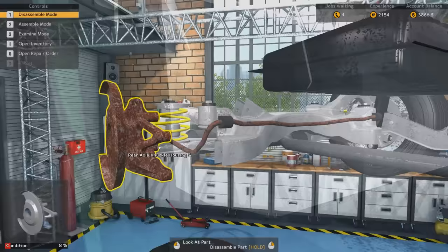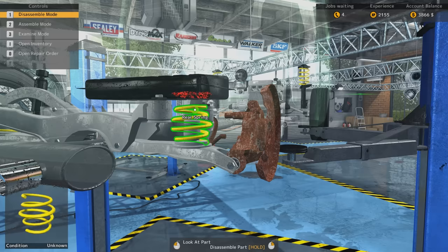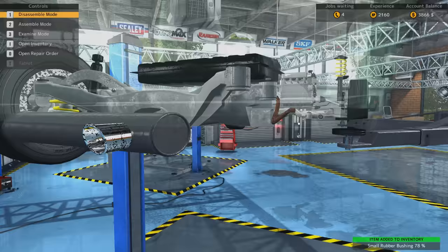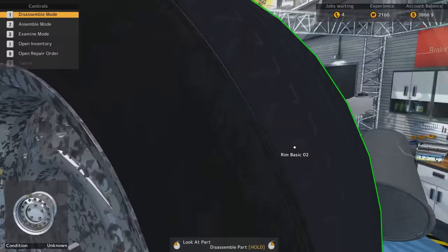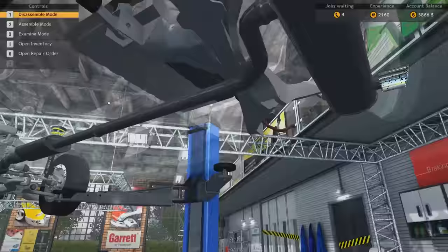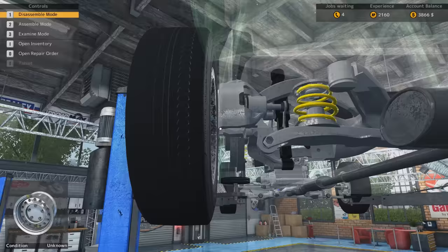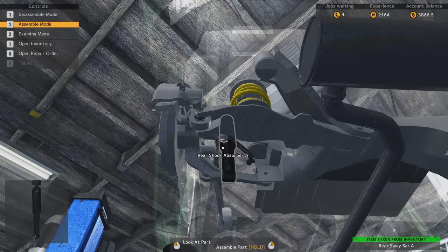Let's take the rear wheel hub out. Thingy-majig. And then the whole housing. We need to take things apart here. Rubber bushing first, then the suspension arm. Everything needs to come off for this one — the shock absorber, all the upper arms and the trailing arm. There we go, almost there. Still not done, there's still something in the way — another bushing. Oh bloody hell, look at this. Need to take everything off. They better pay us a lot for this. We had to take the entire bloody thing off.